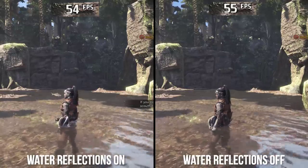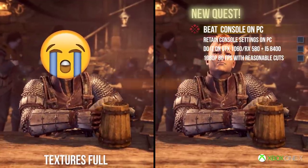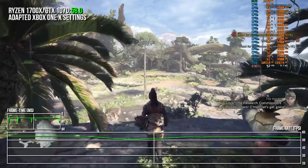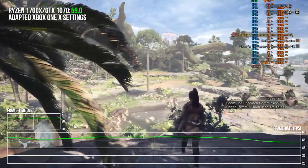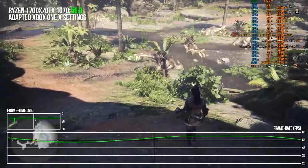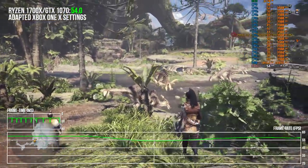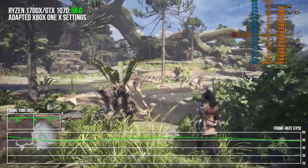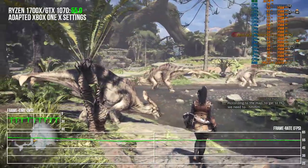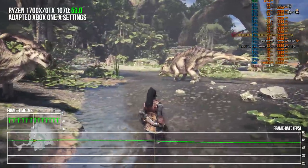So there you have it — those are the settings to beat, even if Xbox One X already has PC beaten in two pretty big areas. Moving to these settings on the GTX 1070 shows that 1080p 60fps is still sadly unattainable. To get 1080p 60fps on the GTX 1060 and RX 580, we're going to need some more tweaking, looking into sensible reductions that still retain the majority of the Xbox One X look.